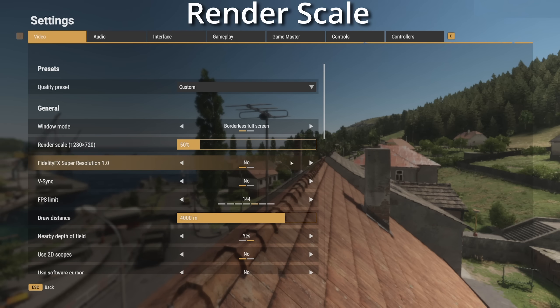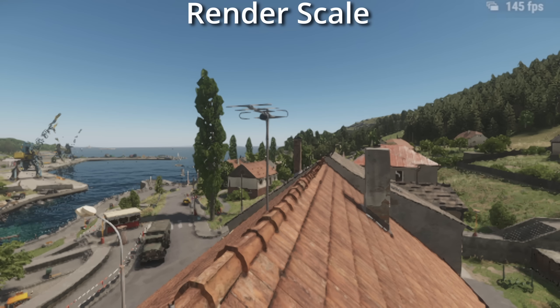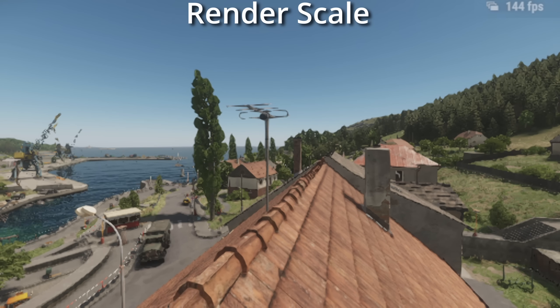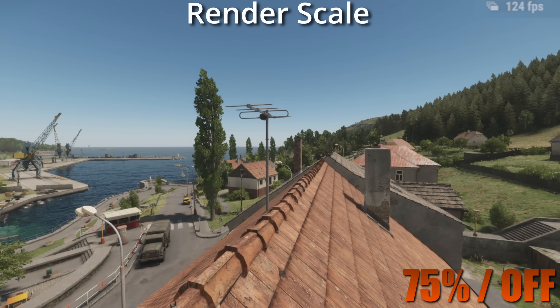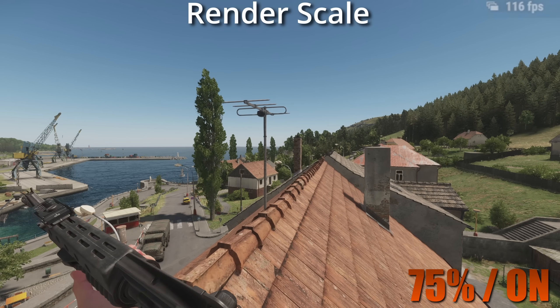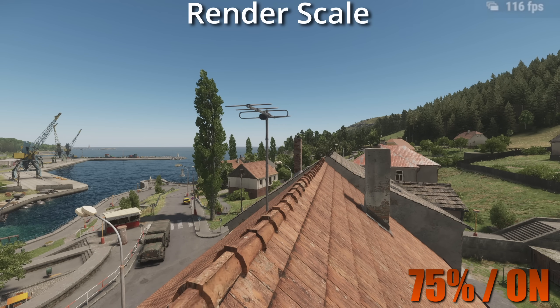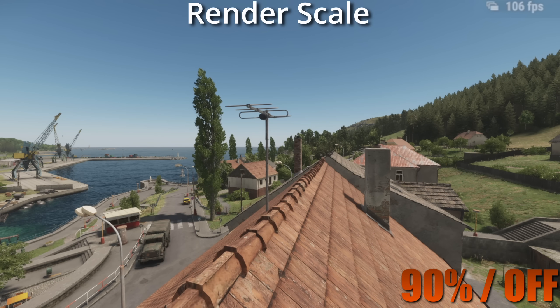First up, we've got the Render Scale slider, which is essentially a slider to adjust your resolution on the fly without actually changing anything on your monitor settings. The lower you go, the more blurry the image looks — at 20% it obviously looks absolutely horrible. The higher you go, the higher the resolution and the better the quality, but the worse your frames. If you want easy frames, just slide it down a little bit. But there is a setting underneath called FidelityFX Super Resolution — if you're going to go below 100%, make sure you tick this. The difference between it being off and on is like night and day; the blurriness from going below 100% can be somewhat redeemed with the FidelityFX setting.